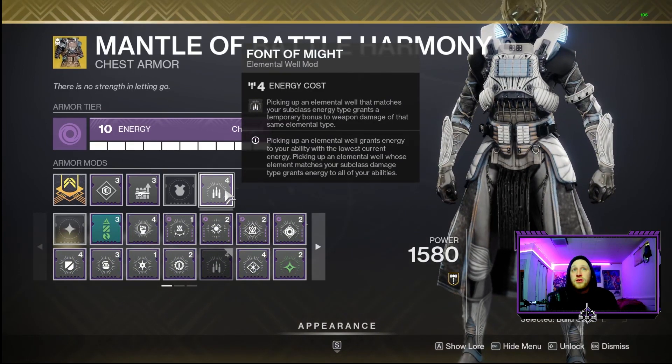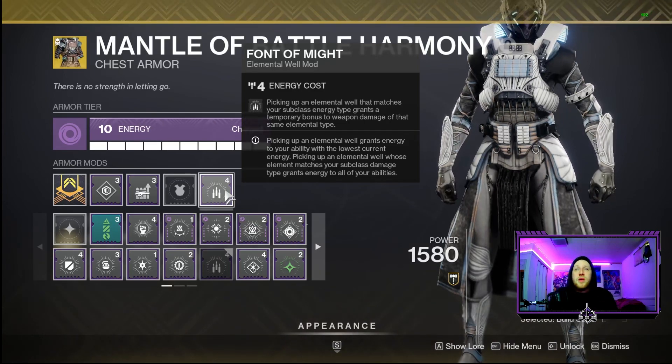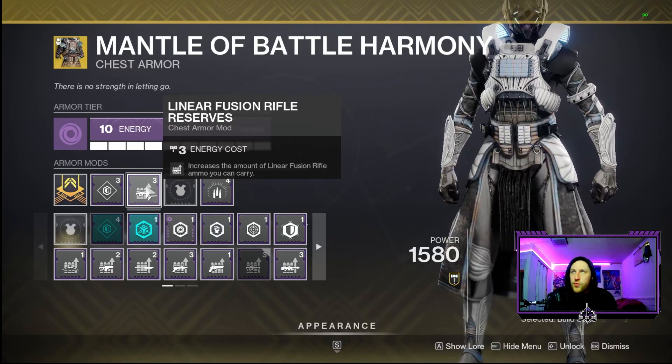For mods we're using Font of Might - picking up elemental wells matching our subclass grants bonus damage to weapons of the same damage type. When we pick up those stasis elemental wells we get a damage buff for about 17 seconds because we're stacking two Font of Might mods - one on our chest piece and one on our legs. This gives increased damage to both our SMG and Reed's Regret or whatever linear fusion we're using. For 17 seconds that is a long time in Destiny since most damage phases are around that. We also have Linear Fusion Reserves for our heavy.